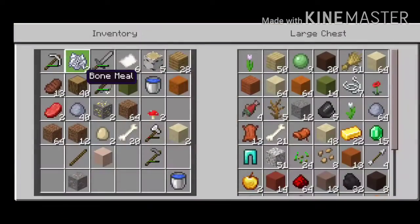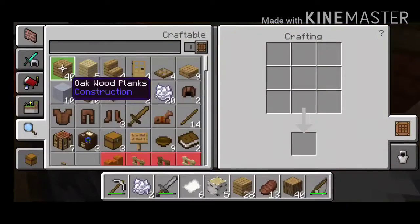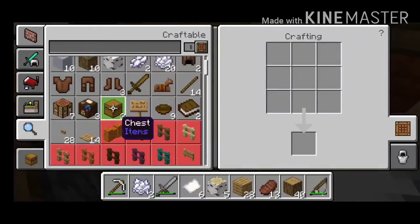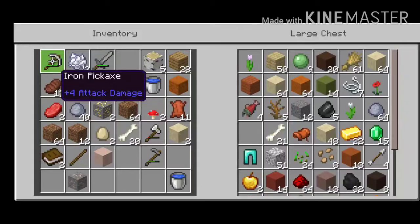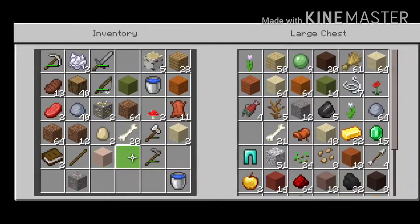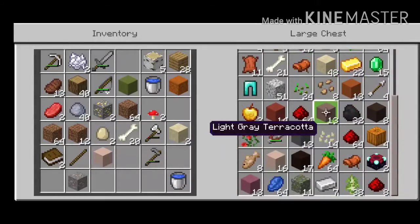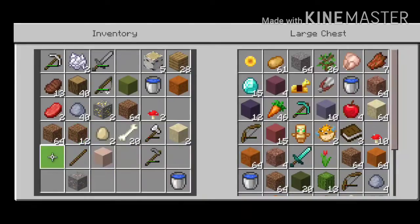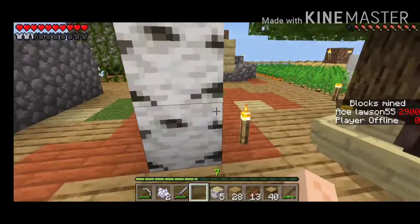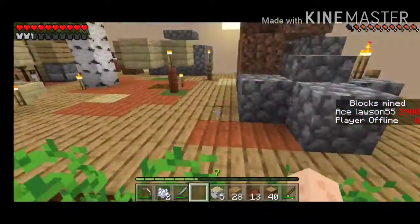We have made a profit and now we can take this and make paper. Oh my gosh yes! Where's our leather? There's our leather - make book. We only made two, but that's okay. We have a way to do things now and that's all that matters. Put the books together - I am so happy right now guys, we have a way to grow our sugarcane and make our enchanting room.